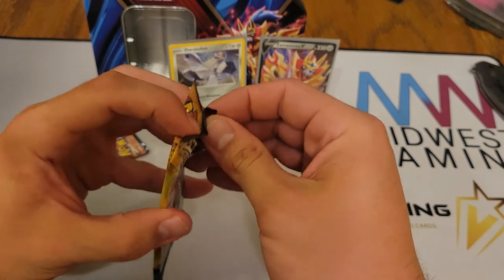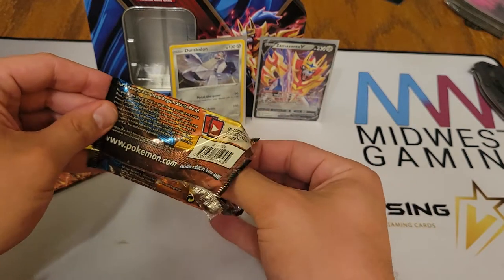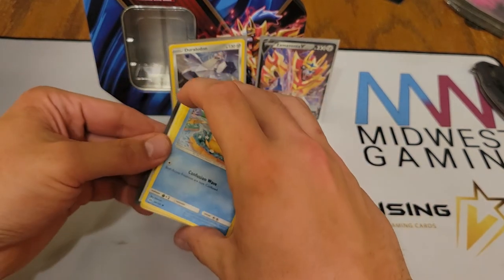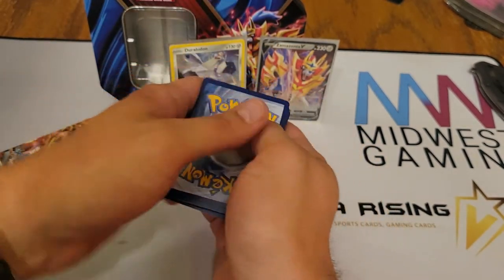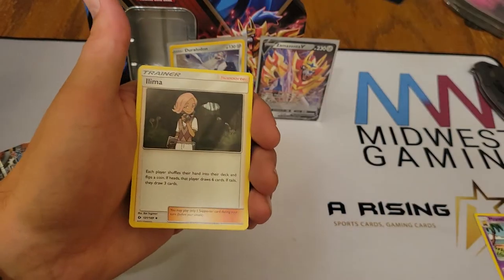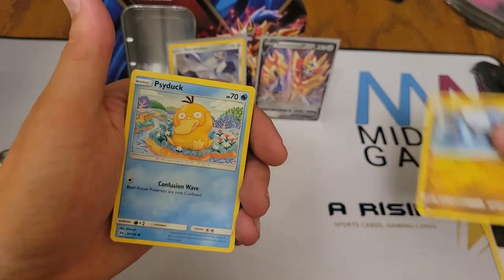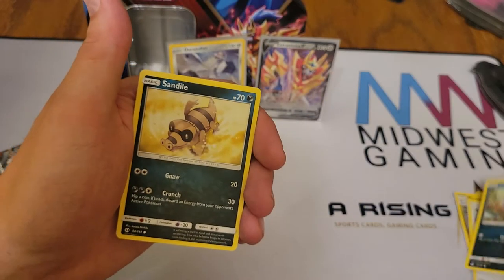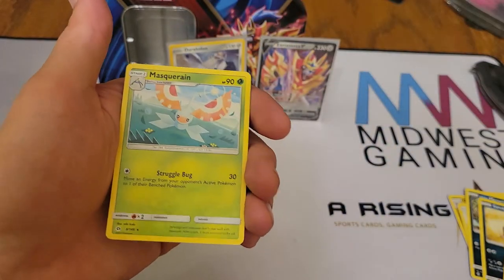So we have Sun and Moon Base. Let's get right into this one. We have Fighting Energy, Hypno, Ilima, Dragonair, Psyduck, Eevee, Pikipek, Alolan Meowth, Sandile, Big Malasada Reverse, and a Masquerain non-holographic rare.